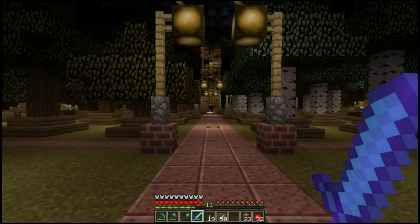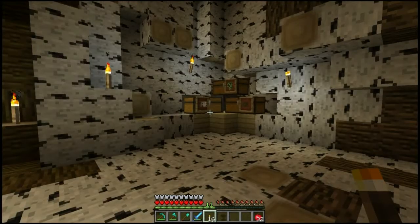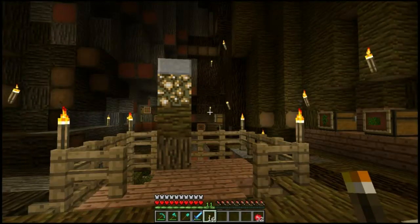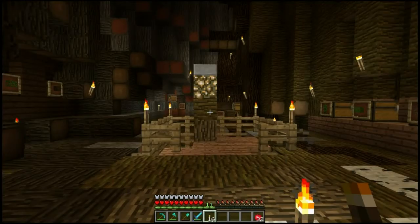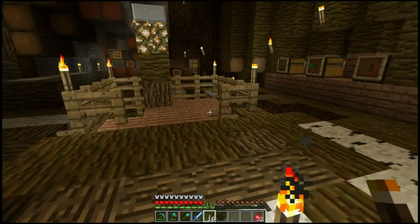Well guys, there you go — I've taken all of the sand out. Now all you have to do is, once you've finished chopping down the trees in the tree farm itself, come up here, drop the saplings, leaves and logs in whichever of the trees — all at once — and it will sort them out into the actual bases of the trees. So your birch will go to birch, your jungle to jungle. And there is a zombie in gold armour just hanging out on the side of my tree.